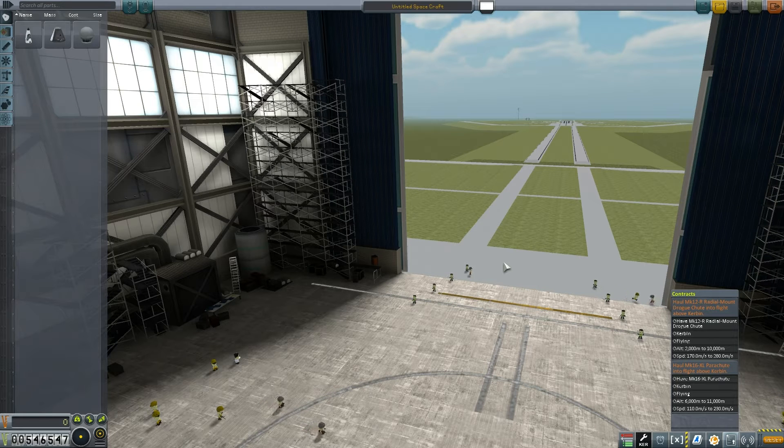Hello everybody and welcome back to Kerbal Space Program 1.1.2. The update is now with Reinstein - we're doing career mode, and today's missions are completing a couple of contracts, which are basically the parachute contracts. I'm also going to be driving around the space center with this little science hedgehog I've created.